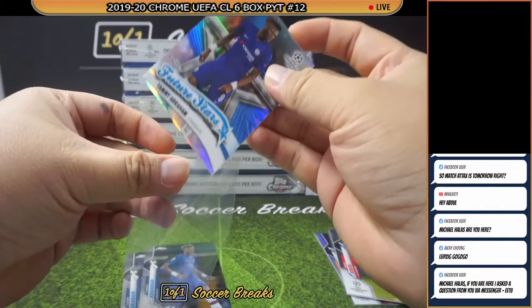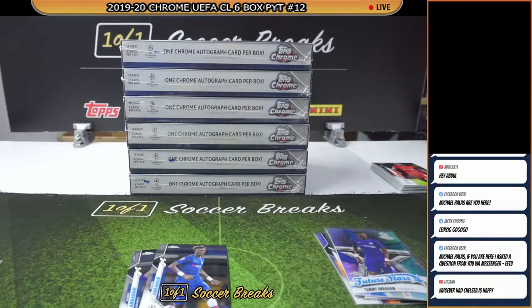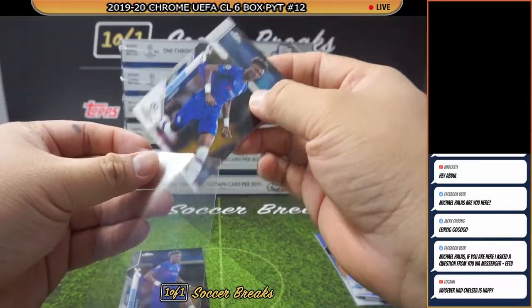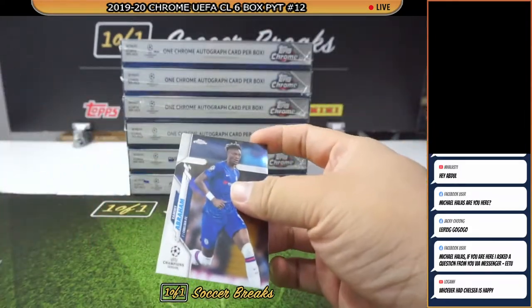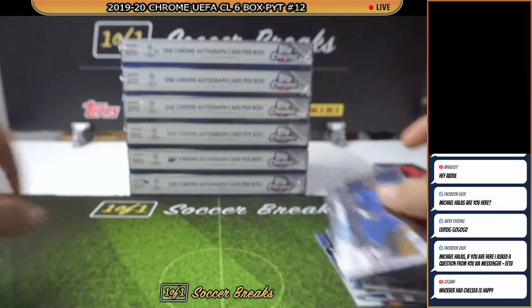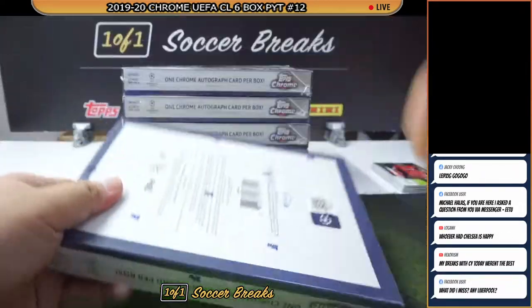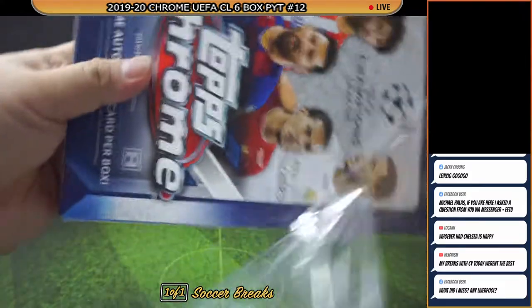A couple of Abrahams for Chelsea — let me see who has Chelsea tonight. Chelsea is Jason Lee. That's like three Abrahams from the free packs and we haven't even started with the six boxes yet. Technically, alright — to the six boxes, let's go, box number one.